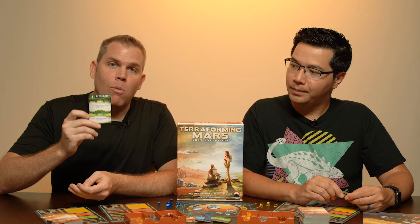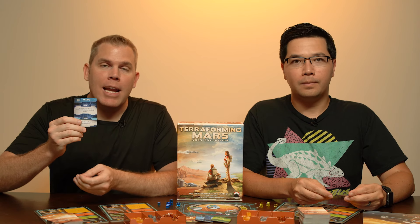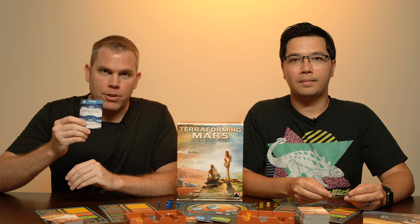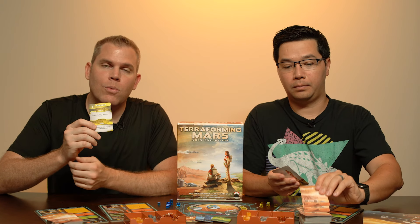In the development phase, players can play one green project card. In the construction phase, players can play a red or a blue card. In the action phase, players can activate any of the actions on their blue cards, or they can take any of the standard actions, such as spending eight heat to increase the temperature. In the production phase, players can activate their production track and collect resources.